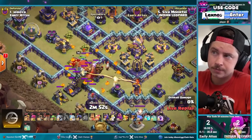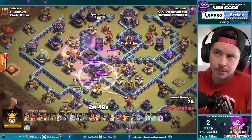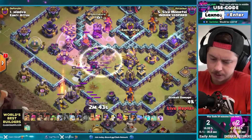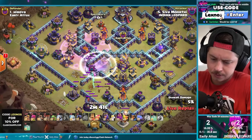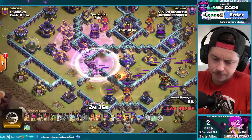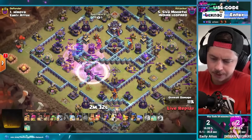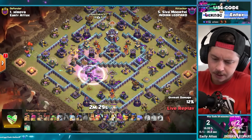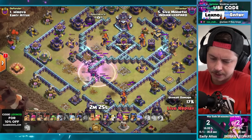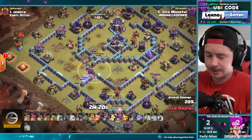Early lava dog, battle blimp. Air sweeper — hop open the blimp, drop the invis spell. Level, clone, rage. See how much value we can get here. Got the eagle down, get the scattershot, get the monolith, get the multi — come on, get the multi. Yes sir, the multi drops!